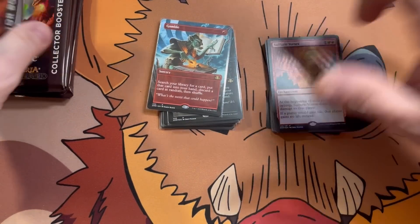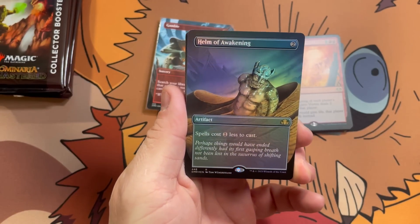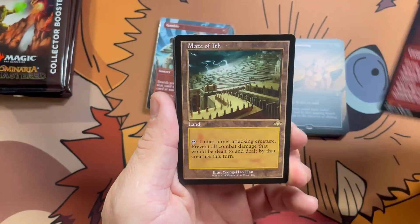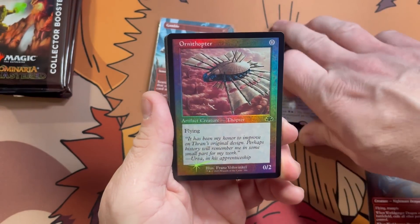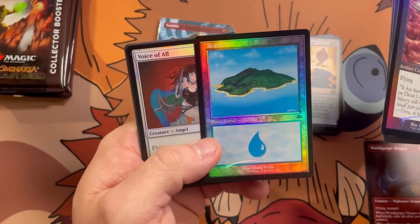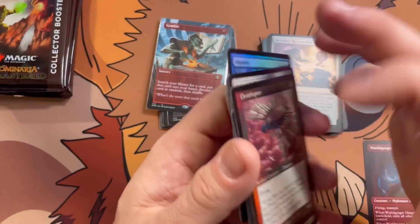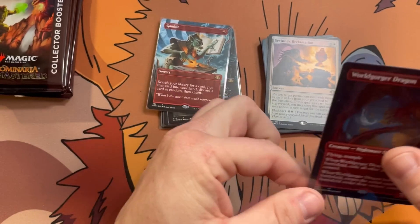Looks like we've got four booster packs left. Hoping for one more good pull here at least for Duck — let's see if we can get there. Helm of Awakening — was this originally a Visions card? Borderless Dragon, we'll take it. Maze of Ith and Savine's Reclamation. Mana Pool retro foil Island — you got blue in your deck, that's definitely something that's going to make it in all my decks that use blue, those foil islands for sure.